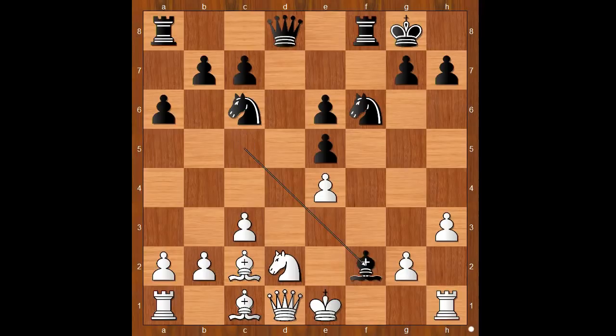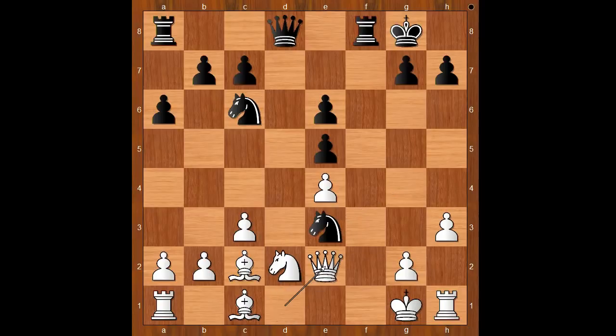Back to our game. Bishop takes on f2 check, king takes bishop. Anand didn't calculate until checkmate — he sensed that the attack would work. That is how Mikhail Tal played most of the time; Tal relied on his intuition. The game continued: knight to g4 double check, king to g1, knight to e3 attacking the queen, queen to e2, knight takes on c2, rook to b1. The knight is now trapped. This makes me remember Mikhail Tal's hippo drowning story.